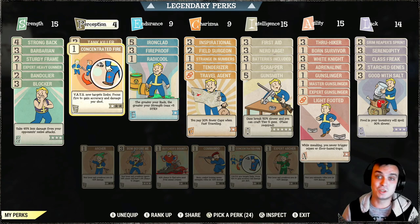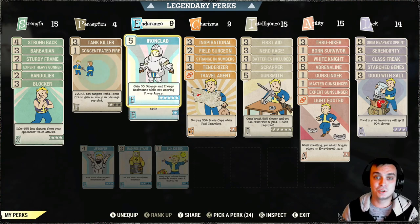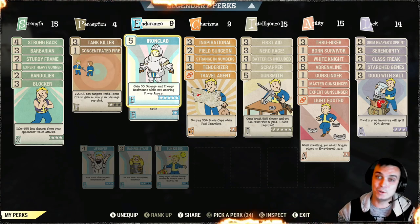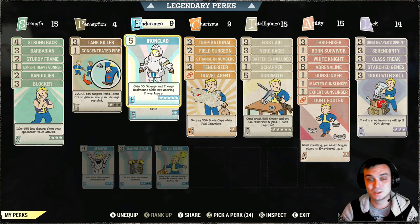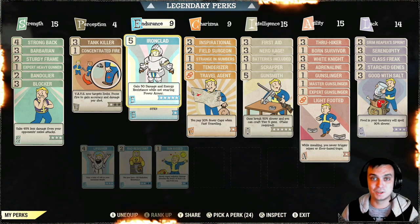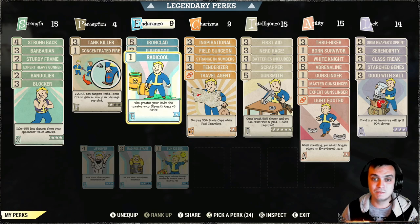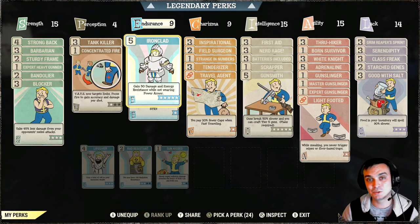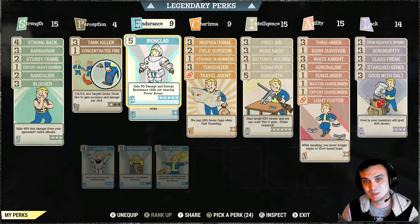If I remove my Intelligence legendary perk card and replace it with Perception I'll have more Perception and can run a three-star Concentrated Fire. For Endurance I'm running Ironclad for that extra defense since I'm not a sneaky build. There's no silencer on the plasma gun, so all these defense perks keep me alive. I don't get one-shot. I remember in previous bloodied builds a ghoul could pop out of nowhere and kill me even under 20% — that was really frustrating.